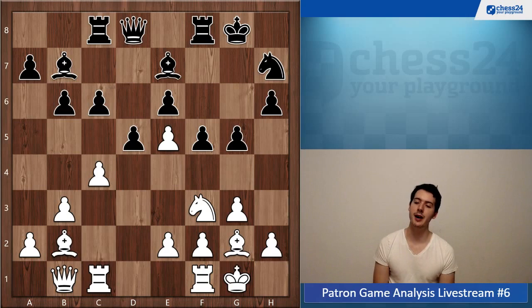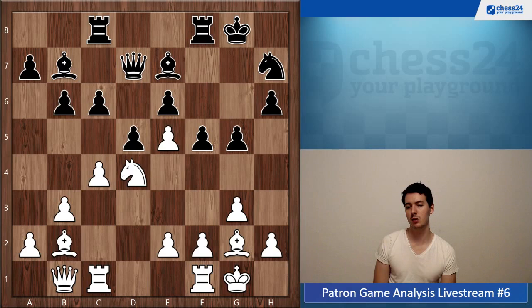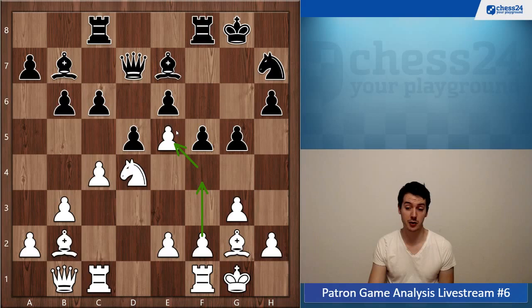Knight f3 makes sense, aiming to d4. Now your opponent plays a strange move — g5 — which is not really achieving much and weakens the black squares considerably. So you go knight d4 — very natural, very good. But this and the next move are probably the most critical moments in the game so far. You could have blown your opponent out of the building. You go f4, but f4 stabilizes the pawn on e5 but isn't doing much — it's not improving your position in any meaningful way.